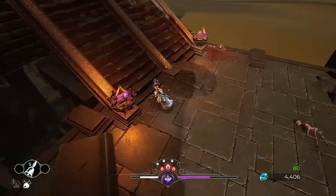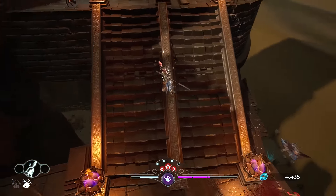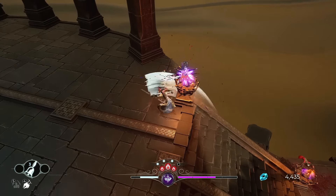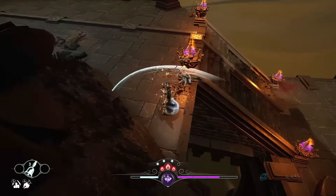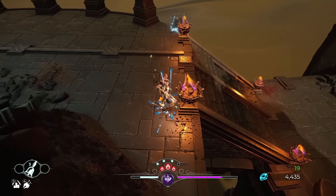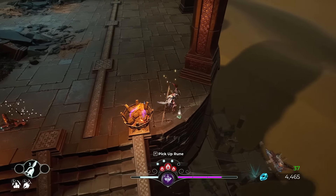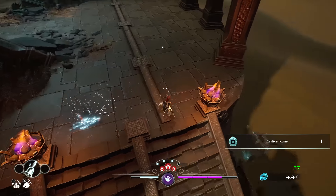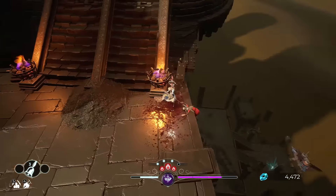You only get a certain number of magic charges per time that you interact with a bonfire. If you're wondering why I'm dealing so much damage, it's because I've got a really sick build right now — I deal bonus percentage damage based on the amount of coins I've picked up off the ground in the last X amount of time.